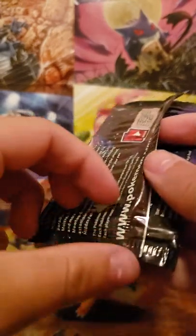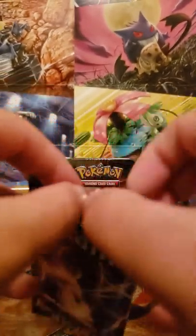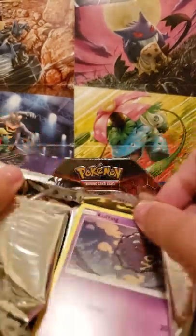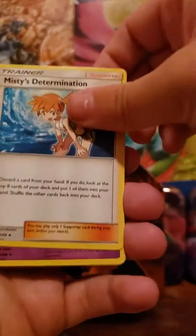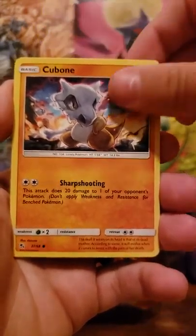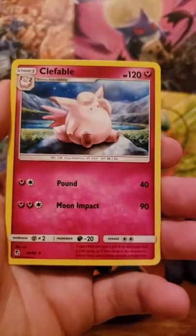You get one of each artwork from the tins, which as a collector of artwork packs is kind of nice. Four cards: fighting energy, Lieutenant Surge's Strategy, Misty's Determination, Jynx, Jynx, Koffing, Paras, Cubone, Voltorb, Geodude. Reverse is Paras, and the rare is Clefable.